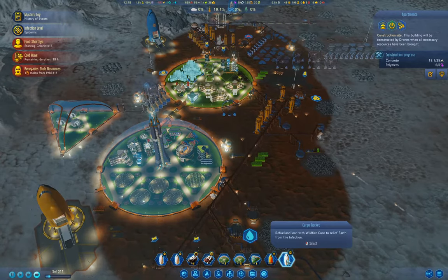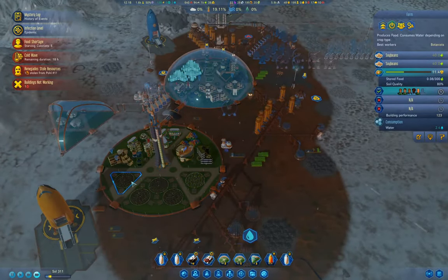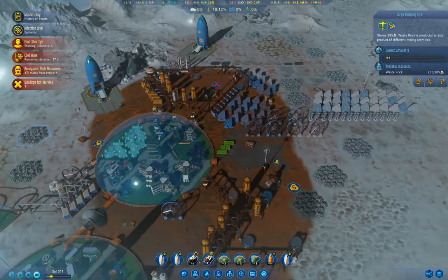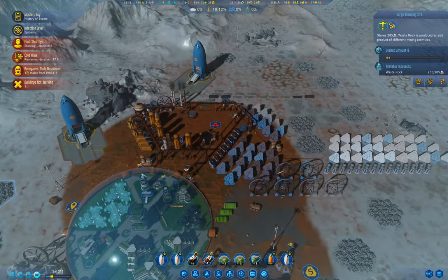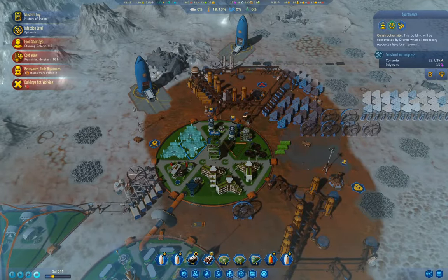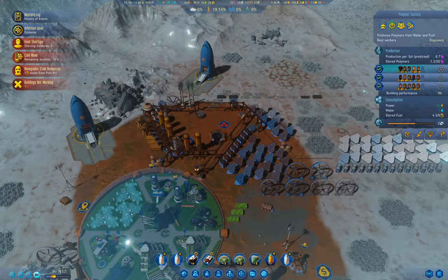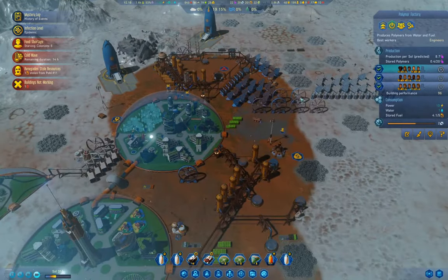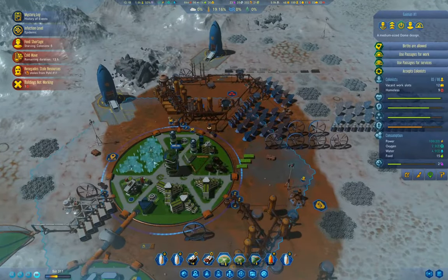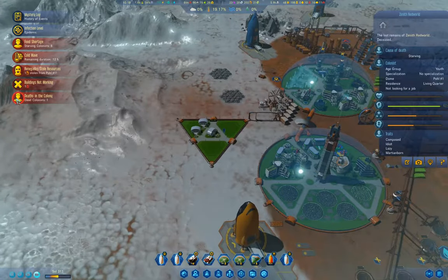Cargo rocket. How are these things doing? We're growing Cure Tatoes. They're slowly coming along. Hopefully that will get constructed in time. Yeah, that's doing 8.7 polymers — well, that's not so terrible. Who died? An idiot. That's perfectly fine.